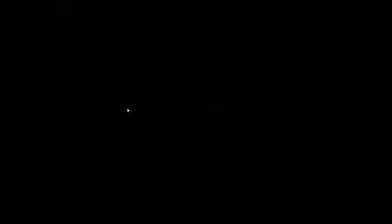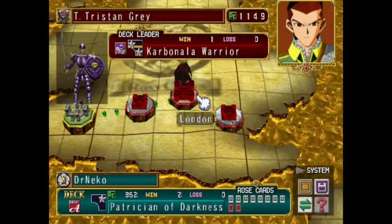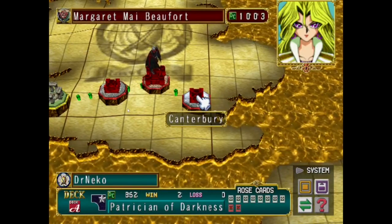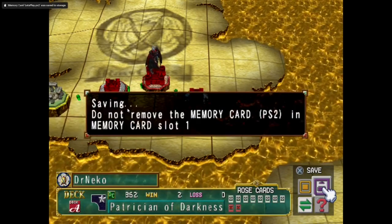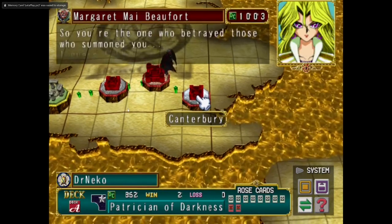So without further ado, let us continue, shall we? After Tristan and Taya, the difficulty really kind of ramps up, especially if you're deciding to do Mai for your first playthrough. It can be brutal, so a lot of this is gonna be a bit of luck. I'm gonna preemptively save so that if I need to, it won't be so bad.